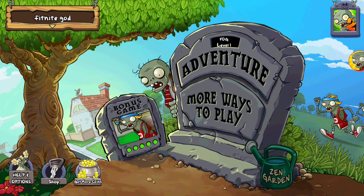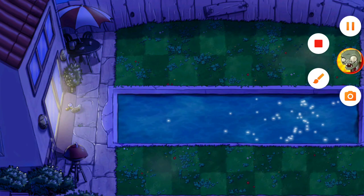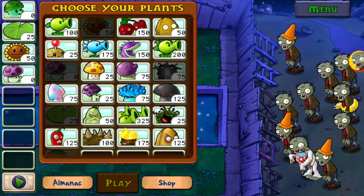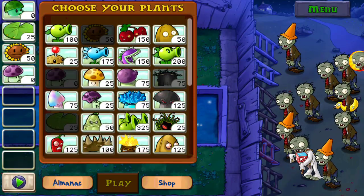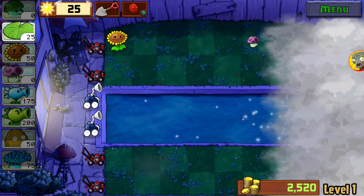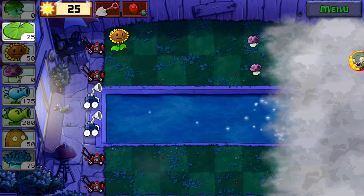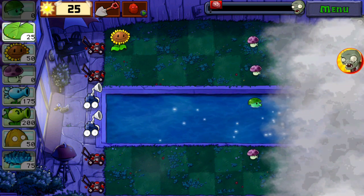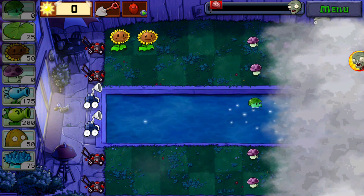What is up guys, welcome back to Plants vs. Zombies. We're continuing with adventure mode, going on to the fog — I hate the fog. We just have jack-in-the-boxes for the first part so it's not that bad. The fog is the same thing as the pool, basically three rows of sunflowers. There's no sun that comes from the sky so it'll be a little harder to get sun.